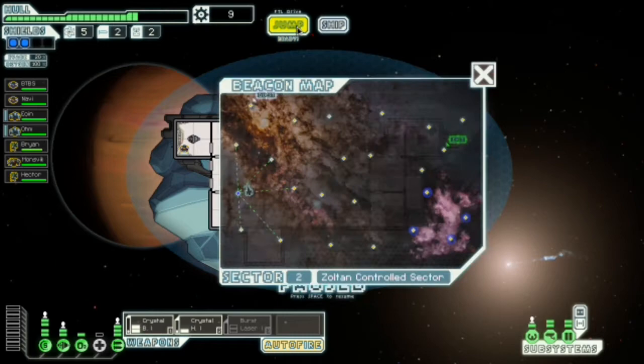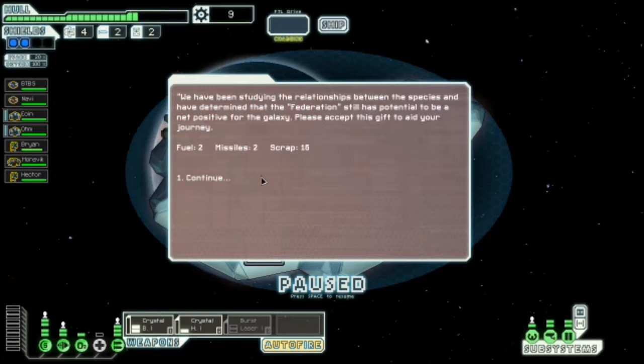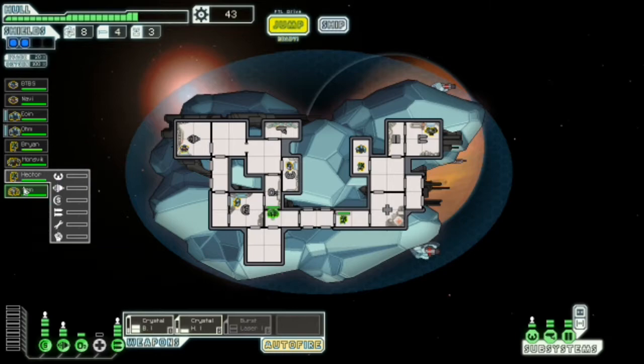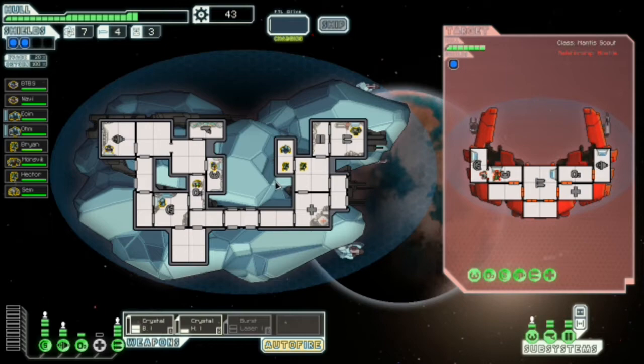We're going across the top of the Zoltan sector but I still think I should upgrade my doors and sensors. My quest marker's up there — that quest would be the hidden federation base. Docking with them — awesome, I don't think I've ever seen that one before. A new crew member — hello Sem! That makes eight. We now have a full crew and we've only just jumped into the second sector.